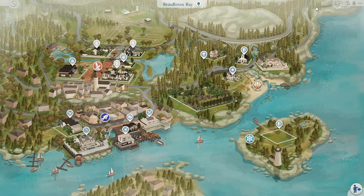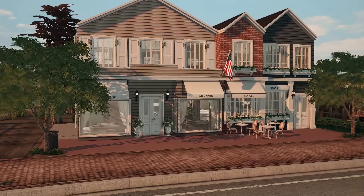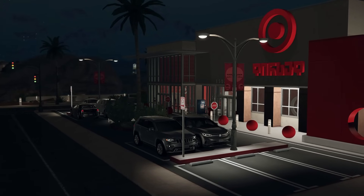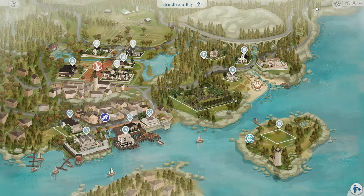Moving on to builds I use in my save file — this is probably my most asked question, but it's actually pretty simple. There are two methods. The first method is I just download lots from other simmers. It's important to me that I stick with simmers who match my sim style — whether it's mainly Maxis or they use similar CC to me. When you use builds that are similar in style to each other, regardless of who built the lot, the world looks a lot more cohesive.